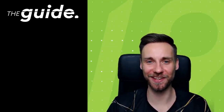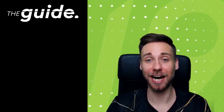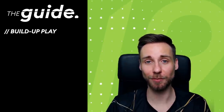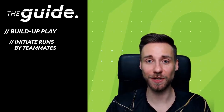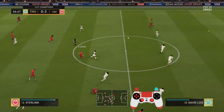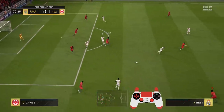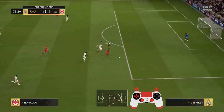Hey guys and welcome to another video of the guide tutorial series on FIFA 19. I'm Benjamin, also known as Taz, and in today's video I'm going to explain a technique which is going to help you in chance creation, counter-attacking, but also to be more secure in build-up play. I'm talking about how you can initiate runs by your teammates. I'm going to cover the basics, a little-known twist, and an overview of different scenarios. Make sure to watch till the end.